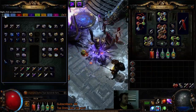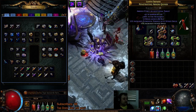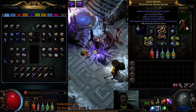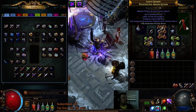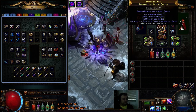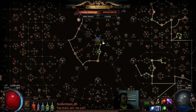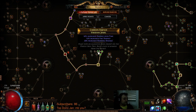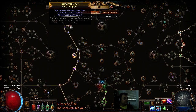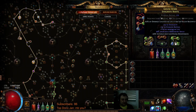We can also get damage-over-time multiplier on a quiver. In SSF I ended up using about 800 alterations trying to get life, damage-over-time multiplier, and elemental damage with attacks — attack speed doesn't matter much since you just need to hit once and the burn spreads. I couldn't hit that combo, but I did get a Viridian Jewel with fire damage, damage-over-time, and burning damage, which is incredible. Another jewel has fire damage, damage-over-time, and maximum life — pretty strong finds.